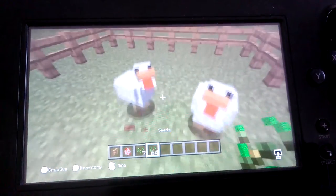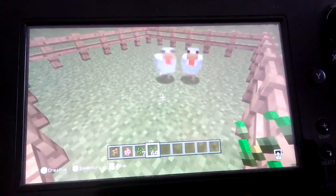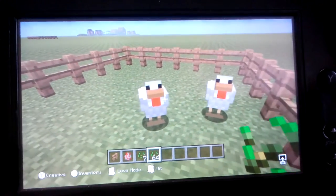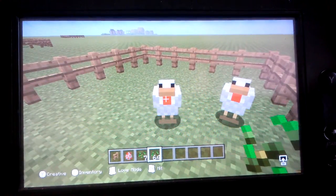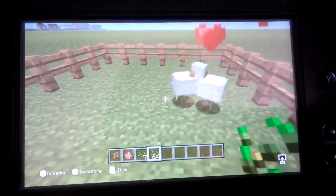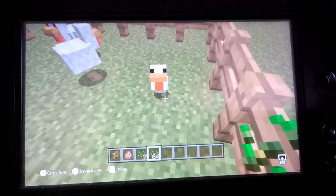See how they come after you? Like that every time you hold seeds. Chickens eat seeds and they go into love mode if you give them seeds. So click, click, and they have a baby chicken.